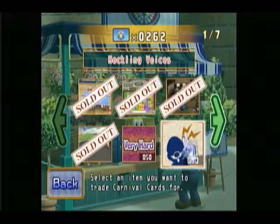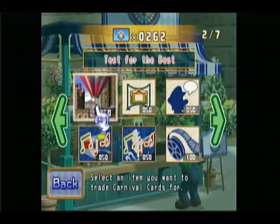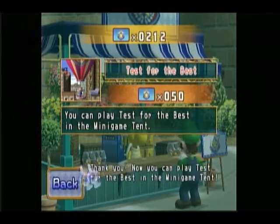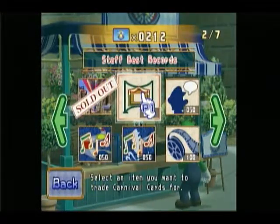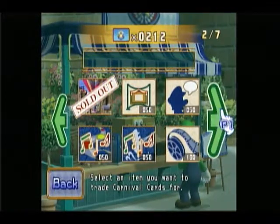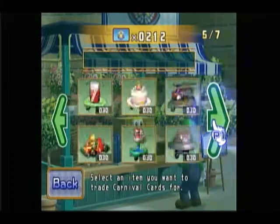You can buy the taunts, which I kept thinking I had. Buy Test of the Best — buy that, that's important. Then you can buy the staff's records, character voices, carnival music, minigame music, staff credits. And then you can buy all these figurines.